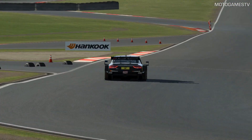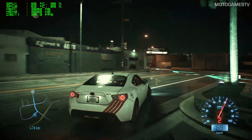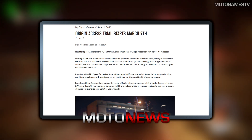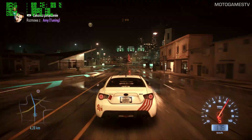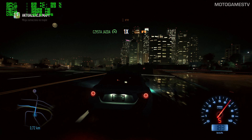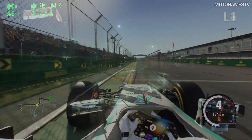Need for Speed on PC: if you have Origin Access, you can test the game on March 9th for 10 hours. On PC it features an unlocked frame rate and 4K resolution support. The full release is March 15th in the US and March 17th in Europe — about 11 days away. You could probably finish the story mode in those 10 hours.